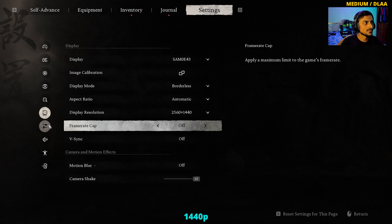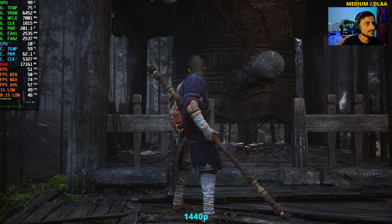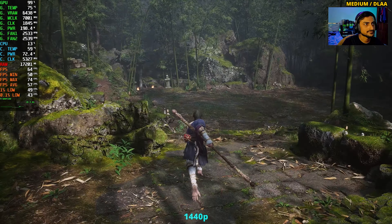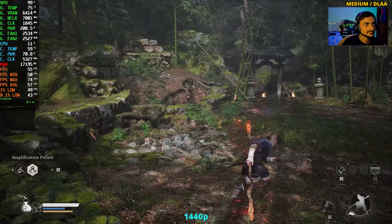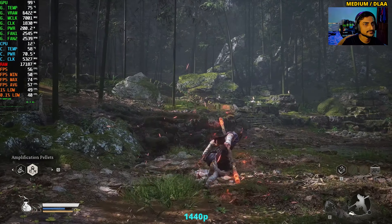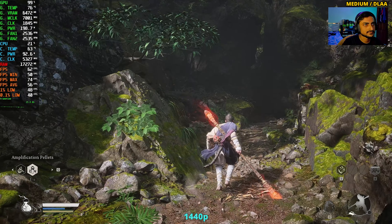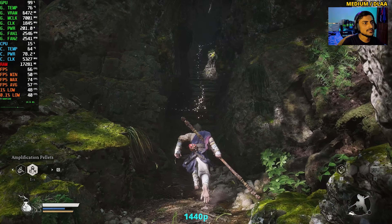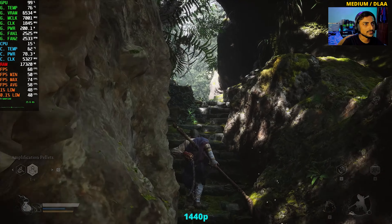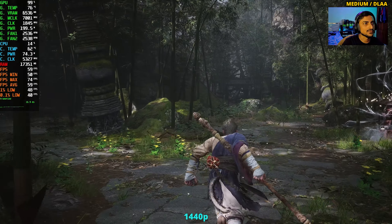At 1440p medium preset with DLAA enabled, we're getting around 50 FPS. There's a huge visual difference between medium and low — shadows and lighting return on medium and look fine, unlike low where there are absolutely no shadows or lighting. Medium at 1440p is playable.